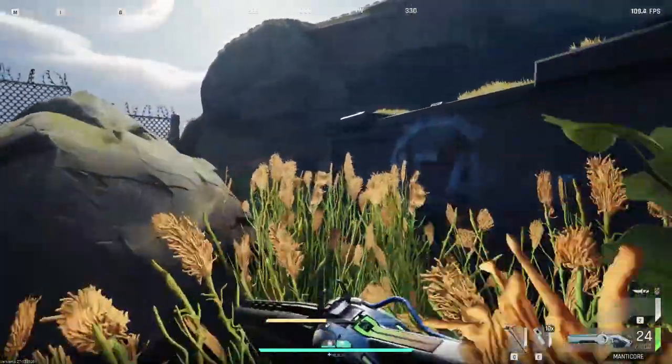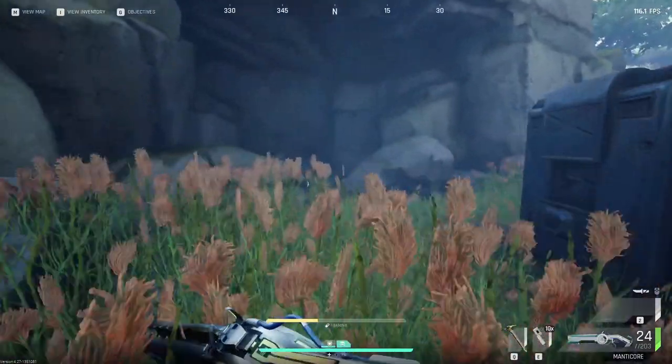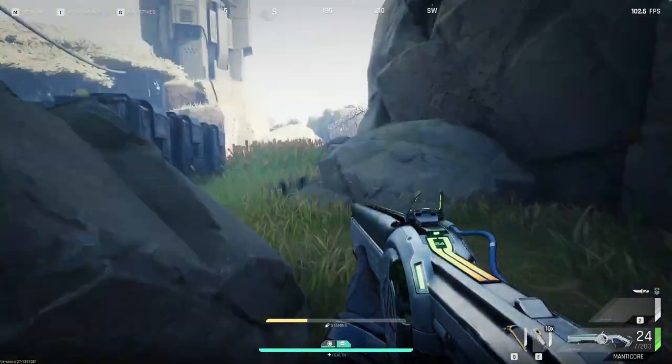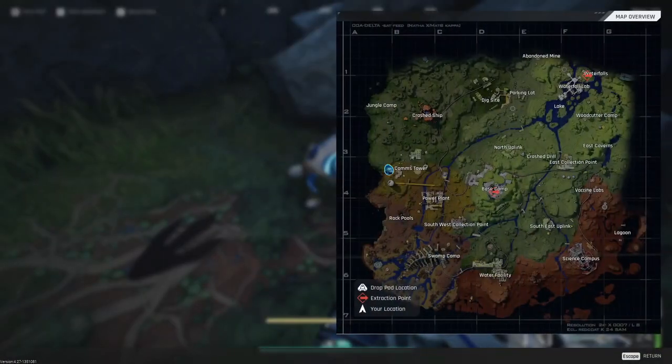This next location is going to be in communications itself. It's actually going to be straight north of the dead drop. So if you just go from the dead drop and walk straight north, you'll see it, and we'll mark it on the map as well.